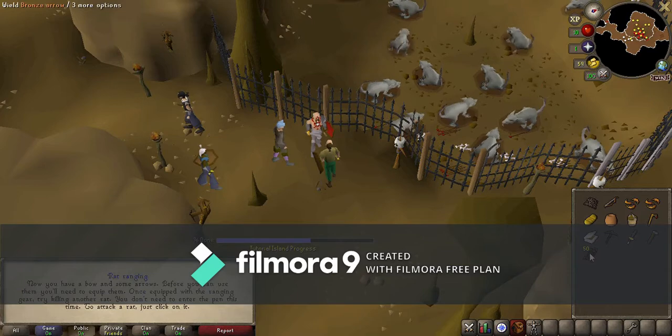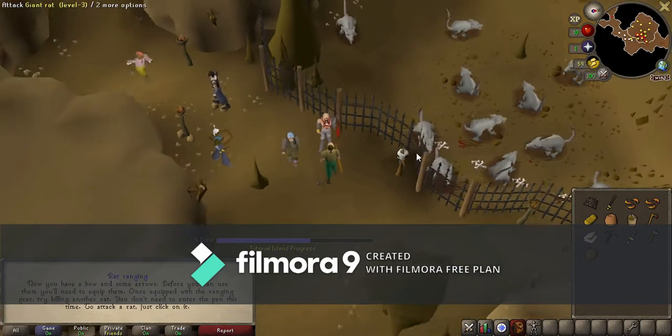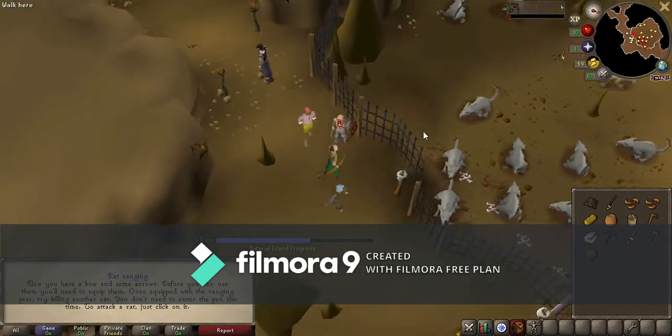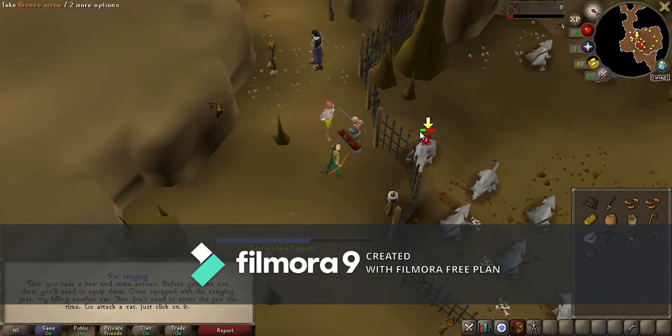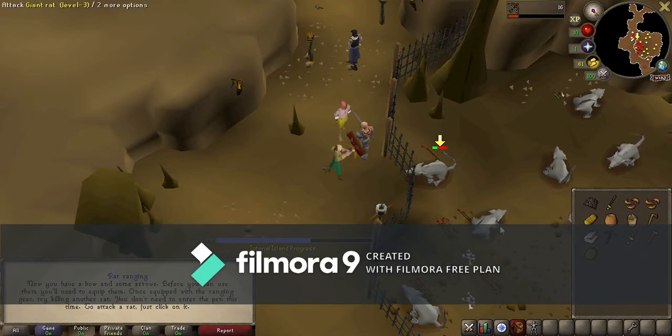Talk to him again and he's going to give you a bow and arrows. Click the arrows, then click the bow to equip them. This time you can click directly on the rat and shoot it from long range — you don't have to be in the gate or anything, which is nice because you're not taking any damage, you're just losing arrows.